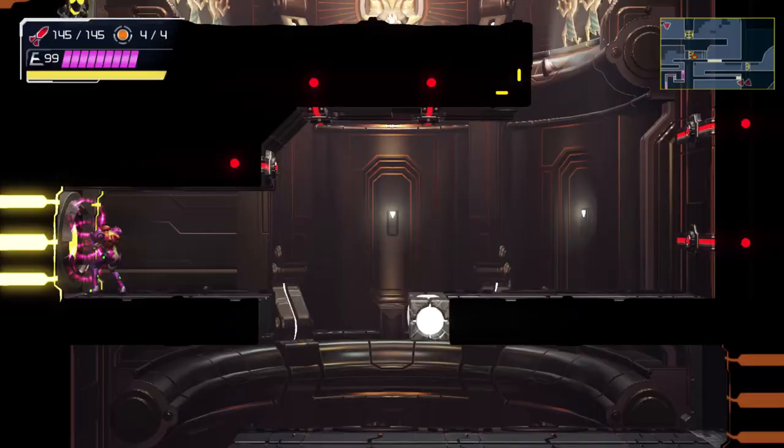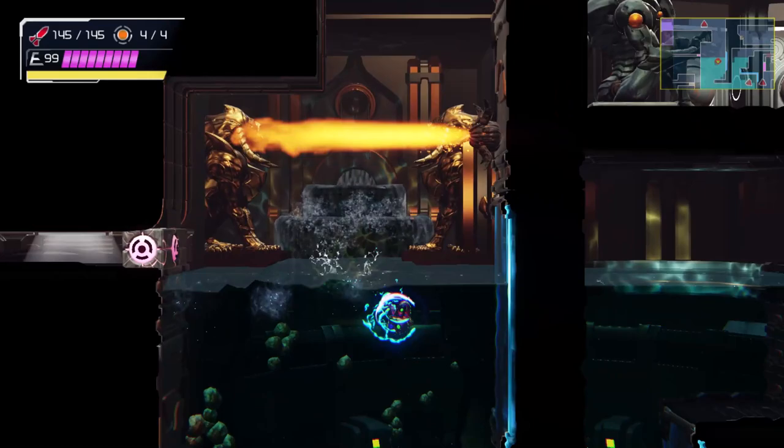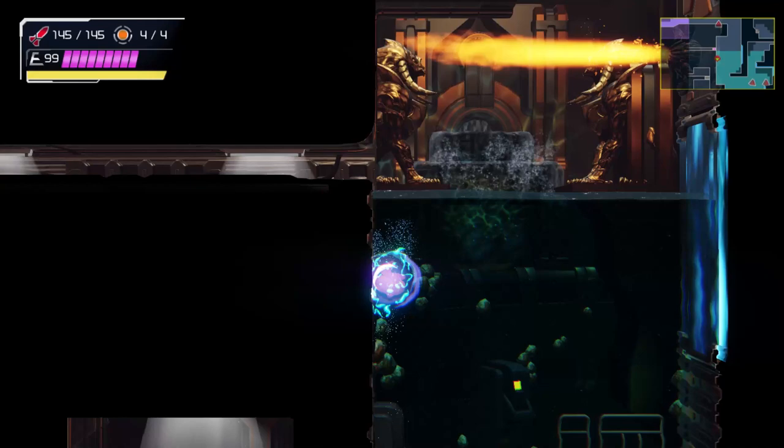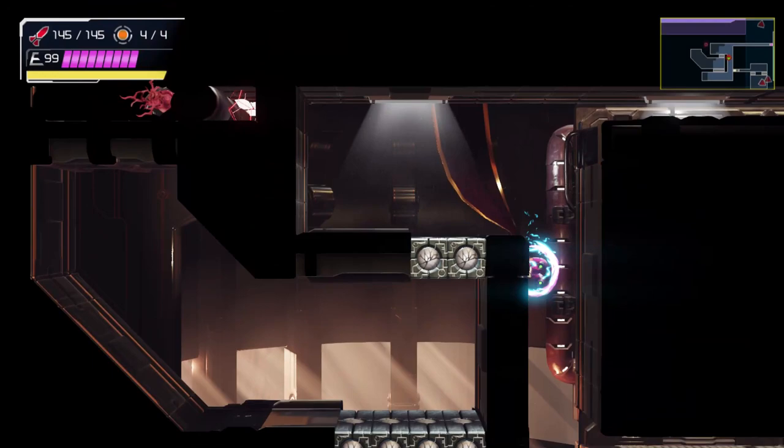We're definitely going to be going back for those items once we get to that point. Here's where we had the space jump, so now I think we just screw attack our way on through and absorb all those little X-parasites. I don't think I could quite get to that bomb block before. This is definitely a new direction, and I see with my little eye a missile expansion. Wait, is this going to be another one of those ShineSpark puzzles?